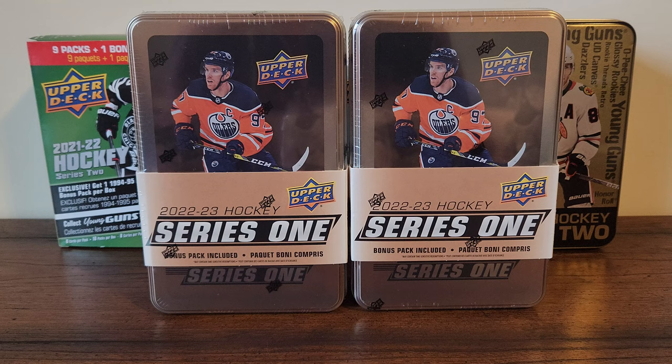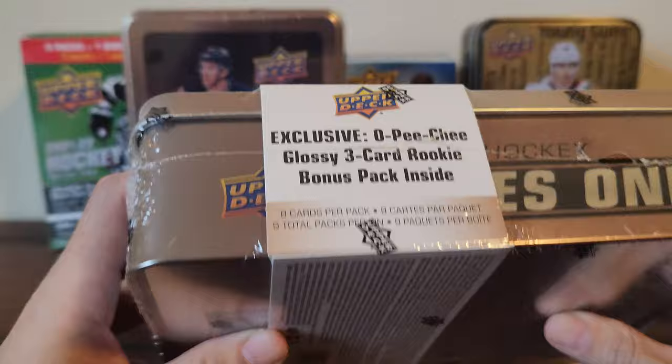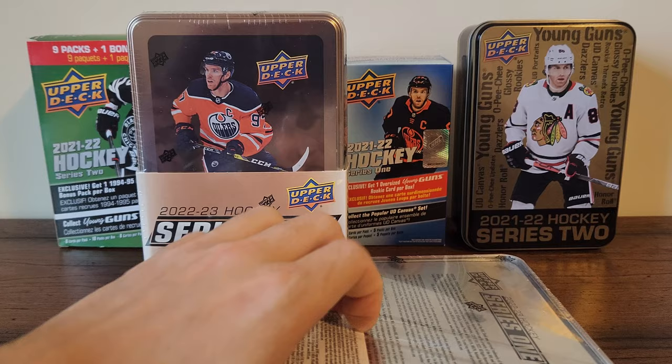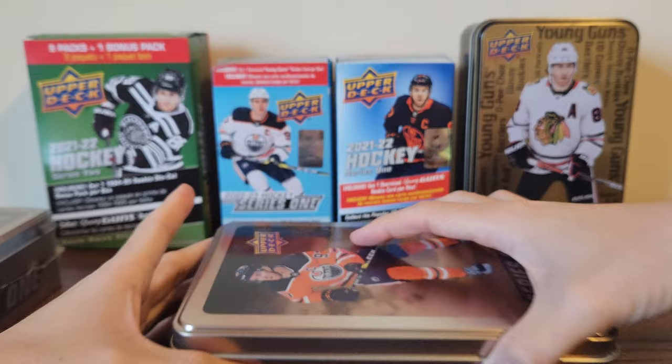Welcome back to the channel everyone. Today I will be opening up two tins of the 2022-23 series one. In each tin you get nine packs, eight cards per pack. Odds for young guns are one in four, so expect two — hopefully you can beat the odds and pull three. You also get one orange dazzler. The tin cost $30. Today I'll be hunting for veneers, so hopefully I can pull some. Also today is my mom's birthday, so hopefully her birthday will give good luck and good mojo for this break.